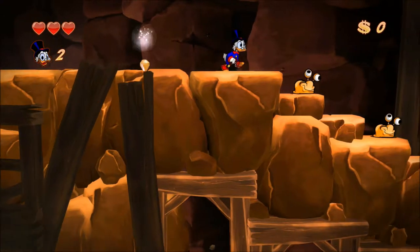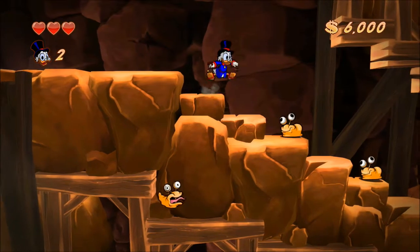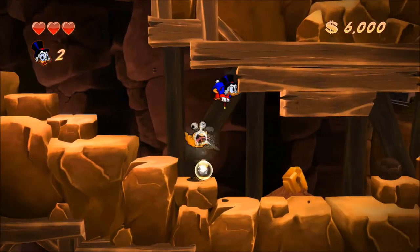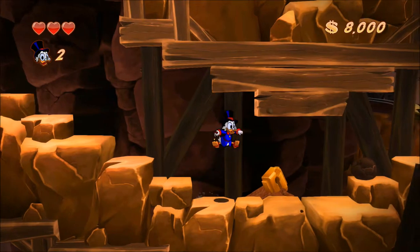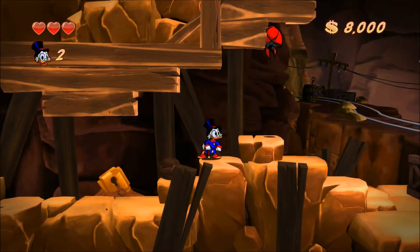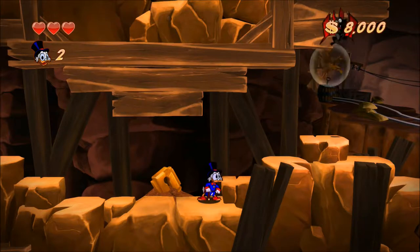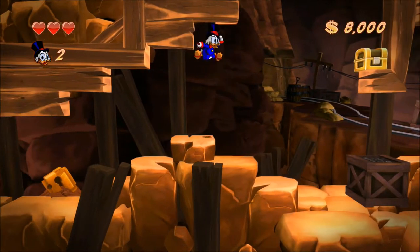One of the great parts about DuckTales is the music just keeps getting better. So these snails are pretty easy — just jump on their head like we did the Beagle Boys. And sometimes enemies drop gems for you. These enemies can be a bit annoying. These are bats, but you can see there's a rock up on the ledge. We can actually hit rocks that are one thing above us, and kill the bat.